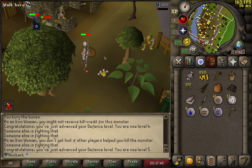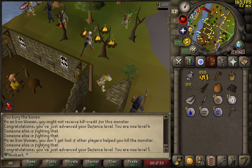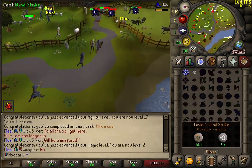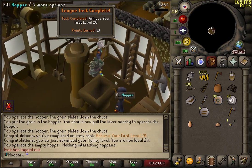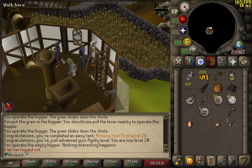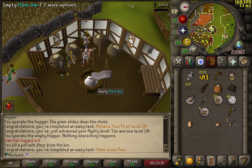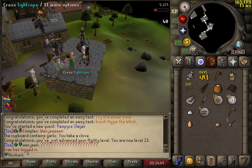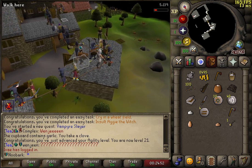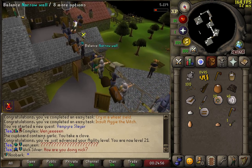There we have level 5 defense, meaning I could equip my spiny helm if I'd remembered to bring it out of the bank. Unbelievable efficiency. Level 20 agility already — that's big. I'm far behind. I've already missed so many ticks running around here. Talking about missing ticks and people can't even get into the game.